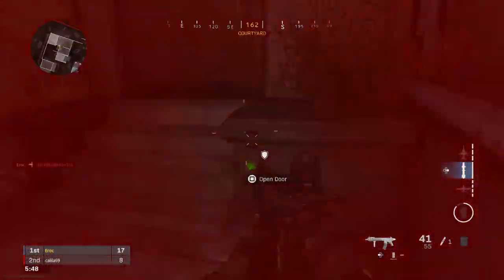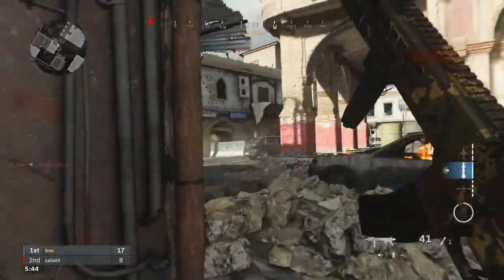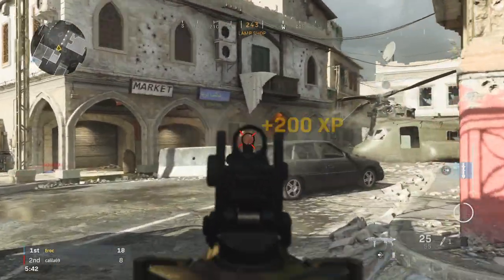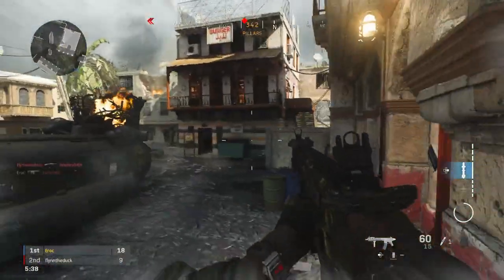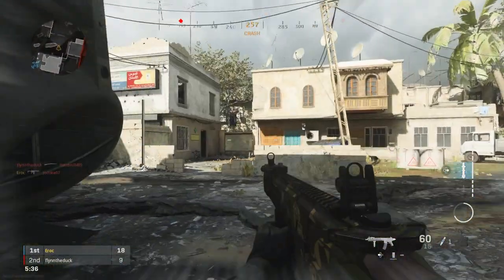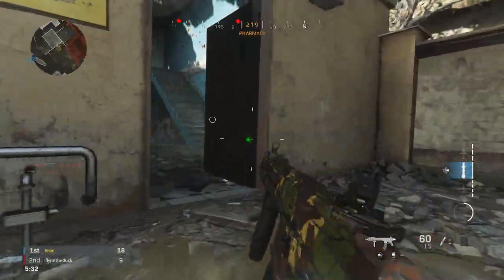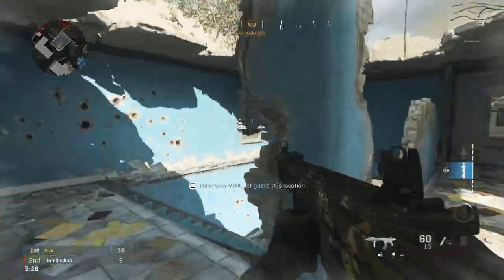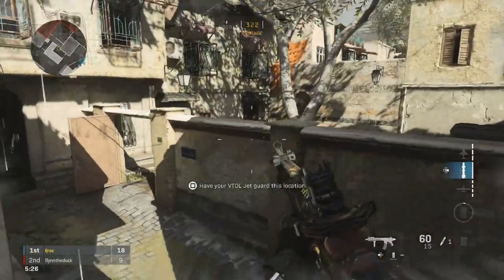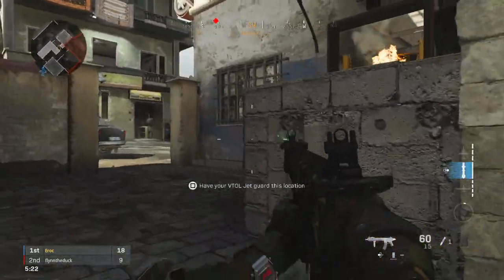Restock has also had its recharge rate reduced from 30 seconds to 25 seconds — a small buff. Point Man has been buffed and the score gain has been increased. This is pretty cool as I only used this perk very rarely before, despite being a very objective focused player. Now I'll definitely be trying out Point Man and reporting how I find it.